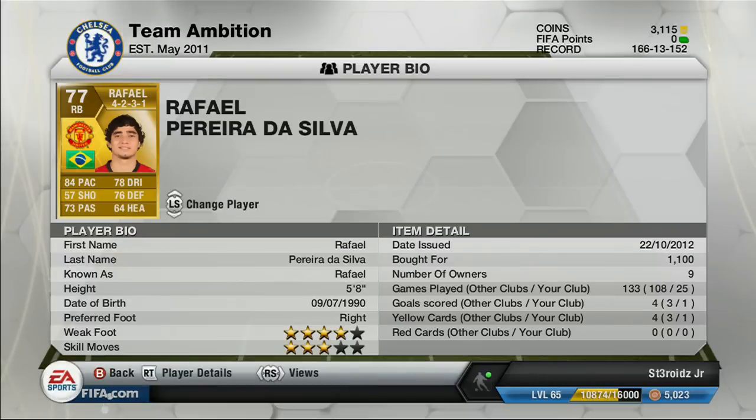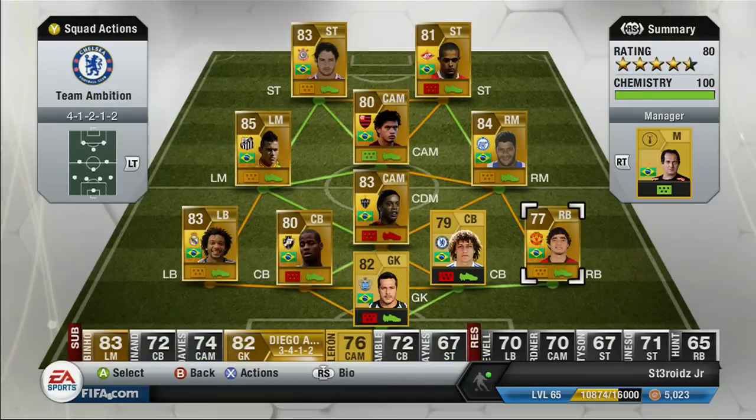Over here I got Raphael, bought him for 1,100 coins. If you've seen what I do with this guy, it's insane. Check out the gold compilations — he has some crazy bicycle kicks. Definitely, that's a sneak preview right there.